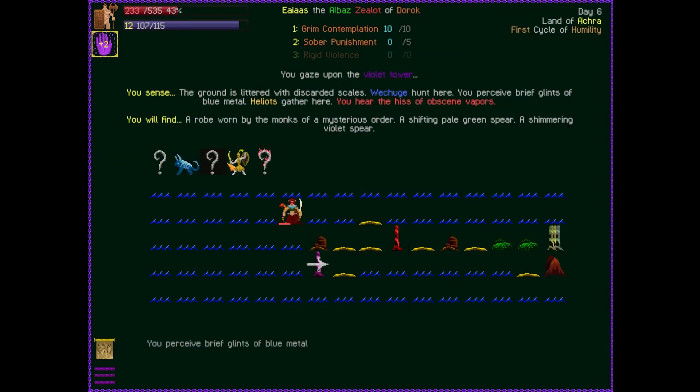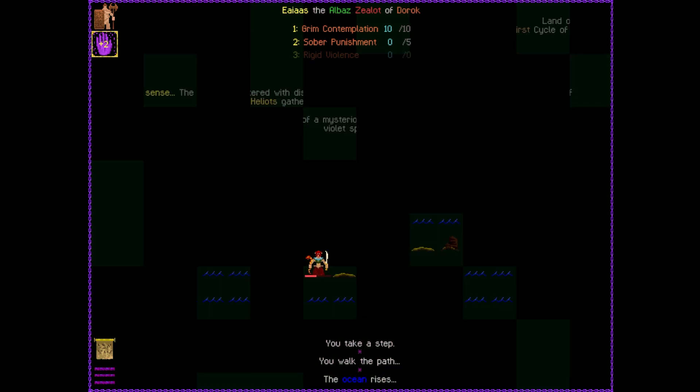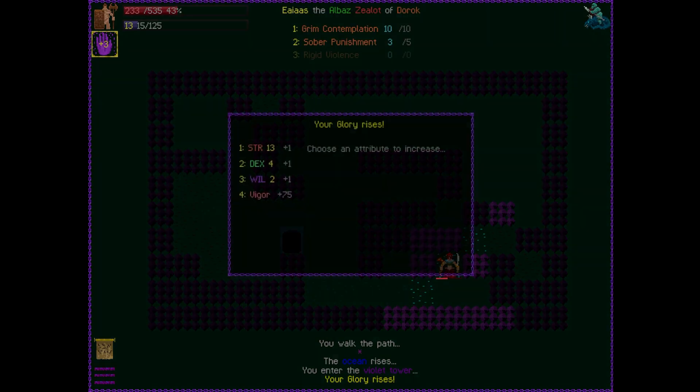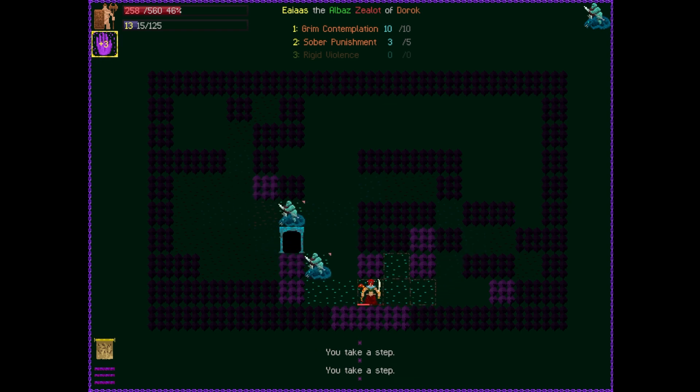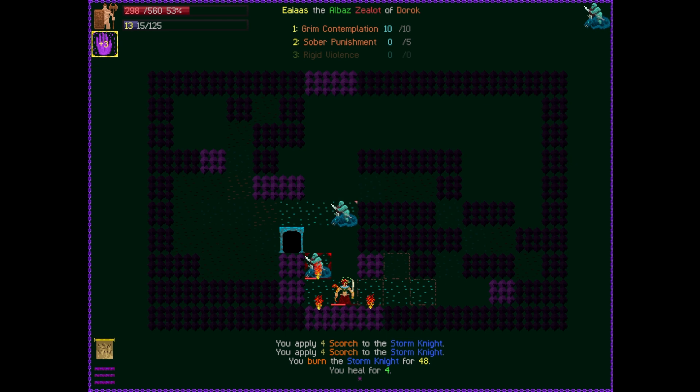You're really weak to fire — okay, these guys we know go down pretty quickly. You hear the hiss of obscene vapors. You will find a robe worn by monks of a mysterious order, and a shifting pale green spear. Now that I'm interested in! We're gonna go hit Tower Two, the purple tower. Maybe I should level up something that would heal me — eh, we should be okay. There is a dragon on the map.